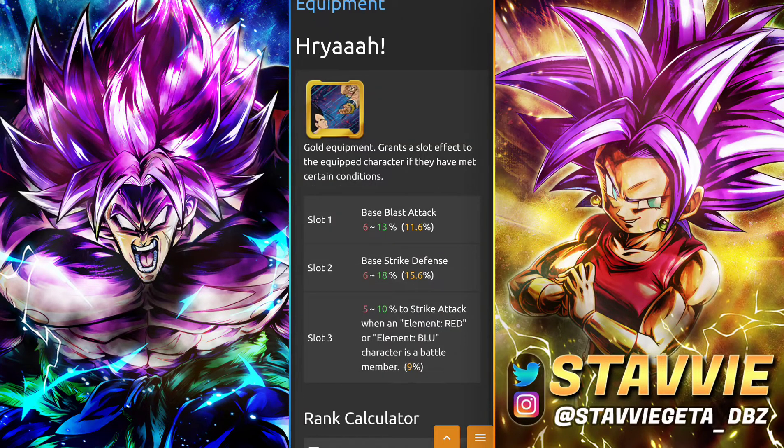Next up, one you can get with the equip medal shop is the 'Haraya,' which is kind of fun. You get Blast Attack for 13%, Strike Defense for 18%, and then if you're running him with a red or blue unit, you're getting Strike Attack for a Pure Buff of up to 10%. What's nice is you have FSK Gohan as well as the blue Zenkai Trunks, and if you're running him on Movies you might have LF Broly, Gokua, or Bojack. There are a lot of red and blue characters people would run alongside this guy, so even though it's a bit limited, a Pure Buff of 10% is nothing to sneeze at.